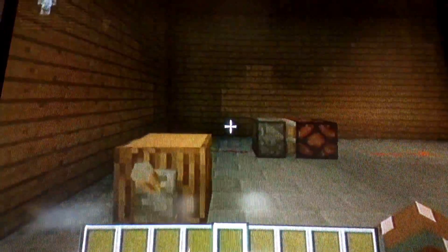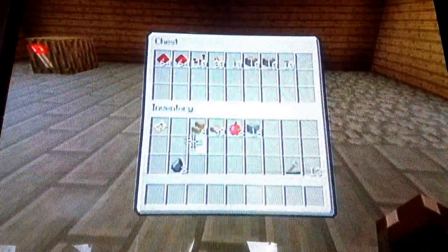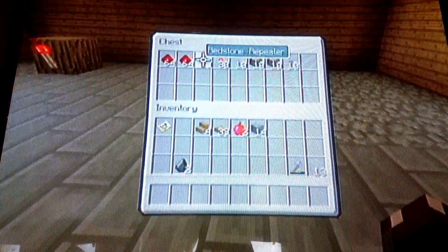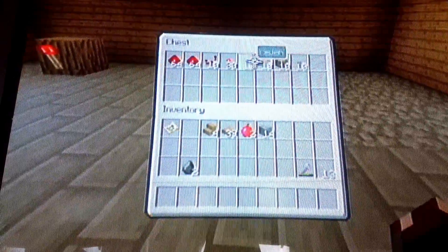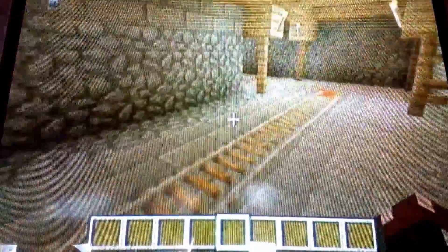Here we have our little light switch that works with redstone — it leads a piston and puts on the light. In the chest we have some extra redstone, redstone repeaters, torches, pistons, buttons, and levers. Now let's get the minecart over here.